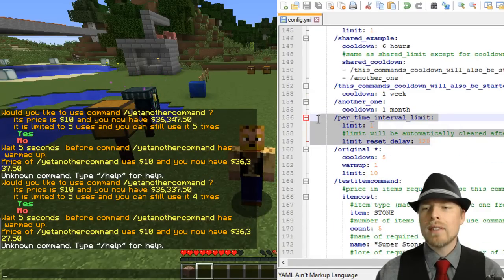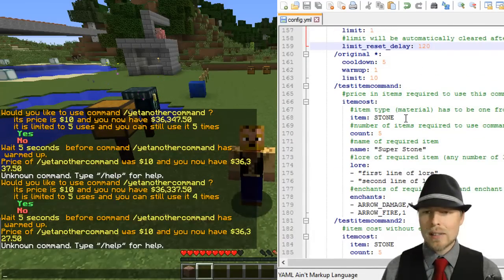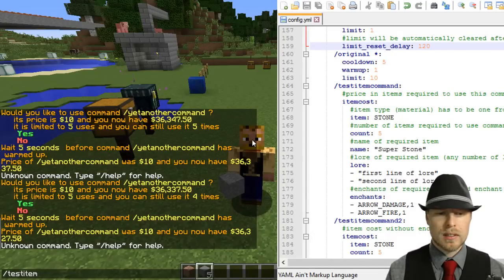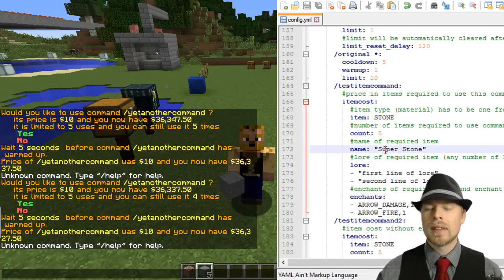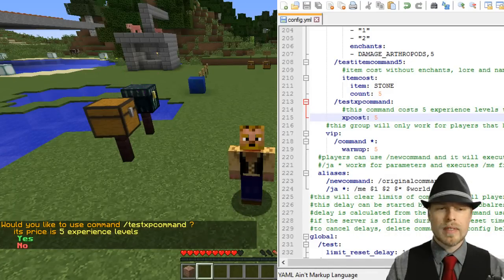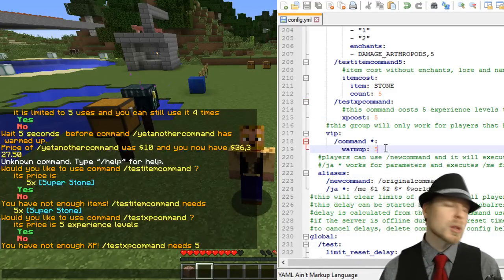Here's another shared example where commands share a cooldown. You can also have a limit and have it reset — every 120 seconds it resets and then they can use that again. There's also an item cost example: it requires five stone to run the command. You can do 'test item command' but you not only need five stone, it needs to be named 'super stone' with specific achievements. You can also charge XP for running a command. We did 'test XP command' but didn't have enough XP so it failed.